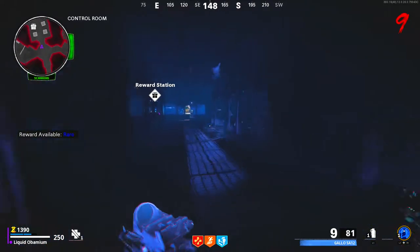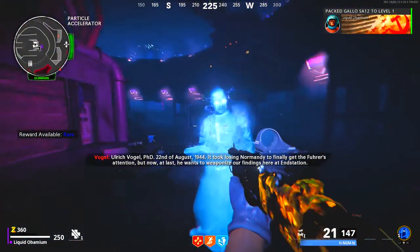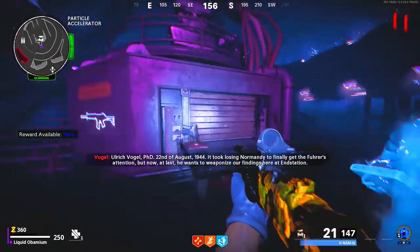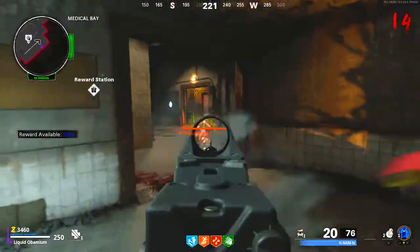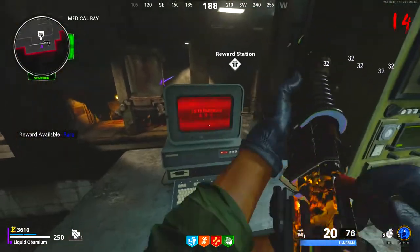You must interact with two more ghosts. The second one is on the right side of the challenge room and the third one is in front of the craftable bench near pack-a-punch. Once the third ghost is done talking and you are out of dark aether mode, come to this computer in the speed cola room and interact with it.